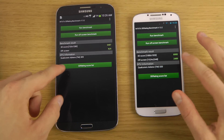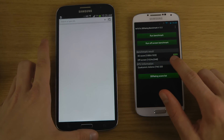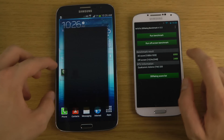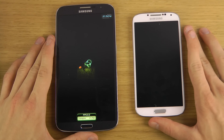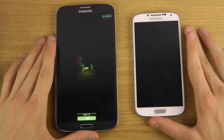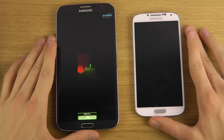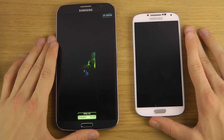They have almost the same GPU technology — Adreno 305 on the Mega versus Adreno 320 on the S4. So let's try running the off-screen benchmark test in the same resolution, which is usually some kind of fixed resolution but gives a more fair score.